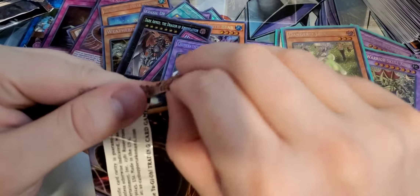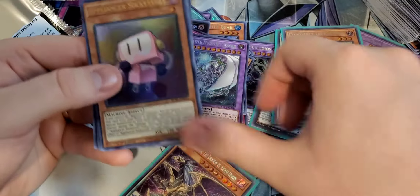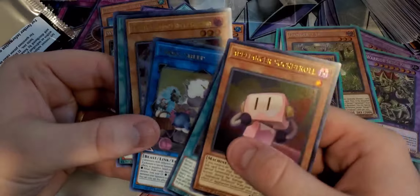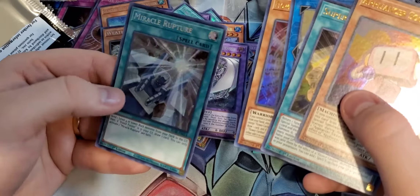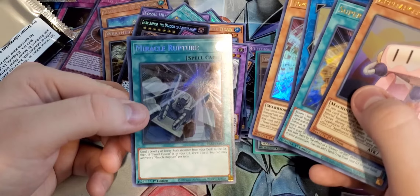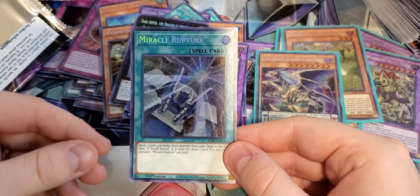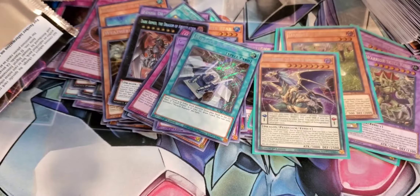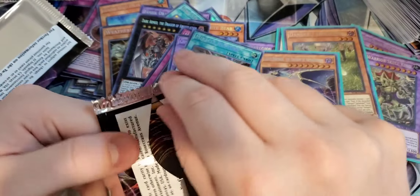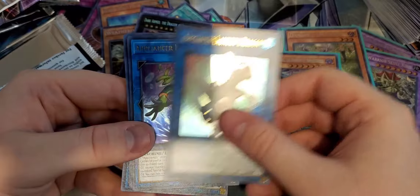Malefic Paradigm Dragon — guys, this card is awesome. If you want to play Malefics, you definitely are going to want this card. He's really good. Number 1 Numeron Gate. Goyo Guardian. Penguin Torpedo. And another Dark Spell Regeneration. So Malefic Paradigm Dragon — pretty cool card. I'm actually thinking about doing a Malefic deck profile. They've been getting a lot of support lately, and they could definitely be a pretty fun deck to play with your friends — you pretend you're like the main bad guy of Yu-Gi-Oh and kick your friends' butts.